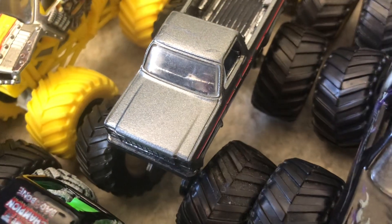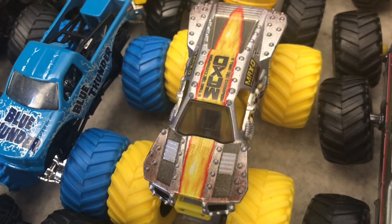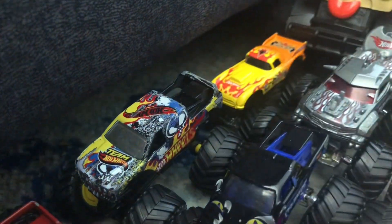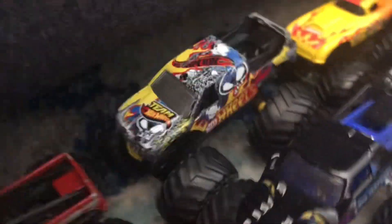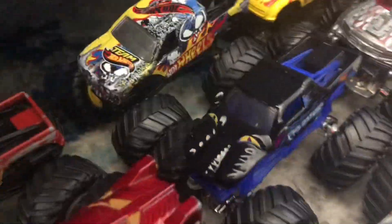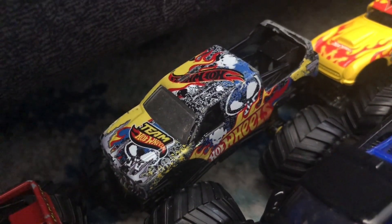We've got the Excalibur Original - I had this truck with a crushable car. And we have the Color Treads Max D, the Color Treads Blue Thunder, Captain America, Predator, Team Hot Wheels Firestorm - this is a 2013 version. I had this with the Maximum Destruction Battle - it came with this truck, the Team Hot Wheels Firestorm. I just love the pretty fierce-looking mouth printed to the front. I got this truck with the Maximum Destruction Battle in 2014.